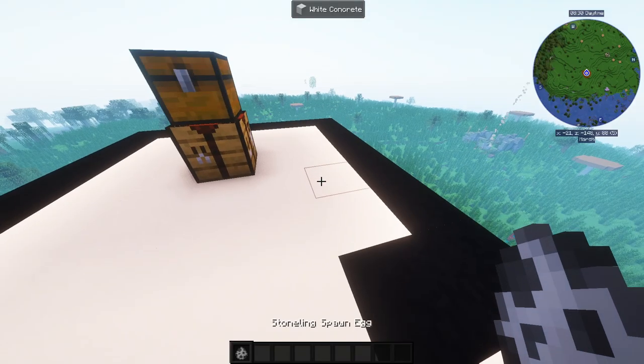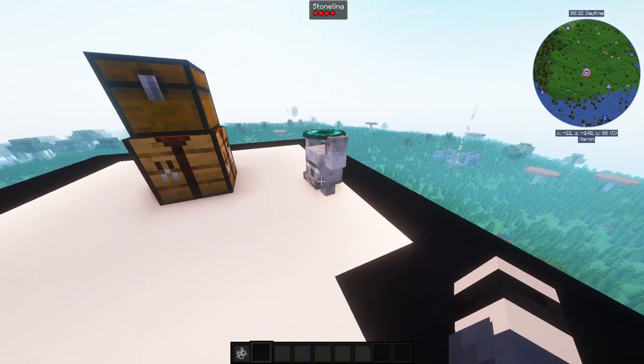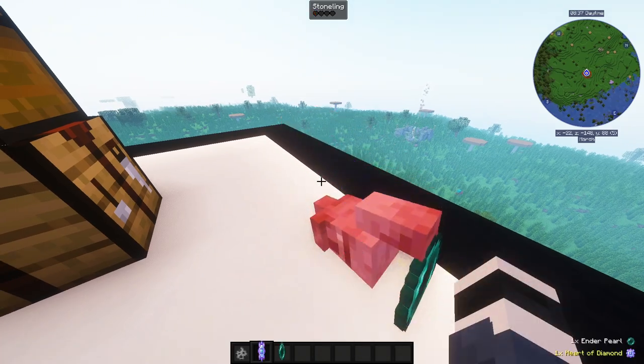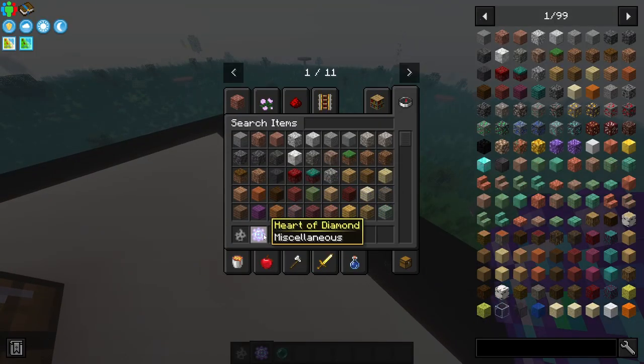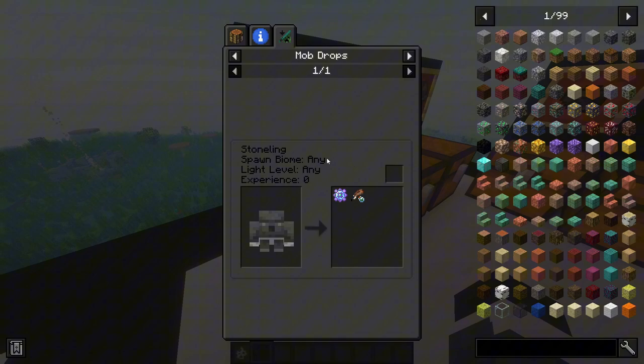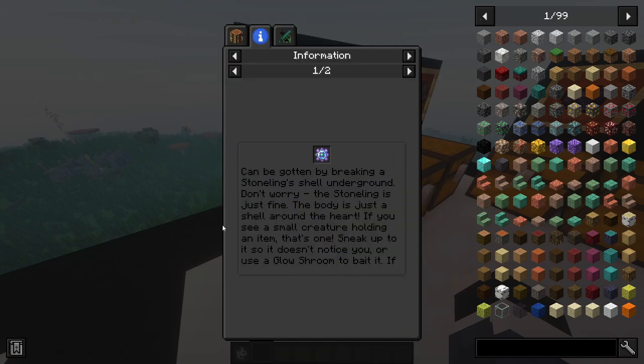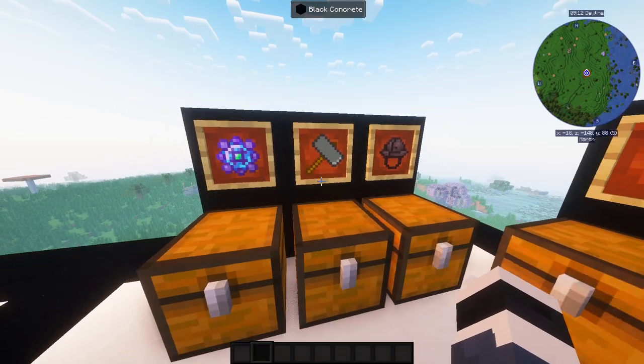How do you get Heart of Diamond? You get it by killing those little guys — by killing them they will drop Heart of Diamond, as you can see. They can spawn in any biome at any light level, and to approach them in survival you need to sneak, as explained here.